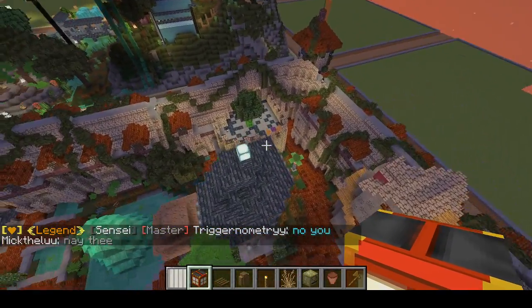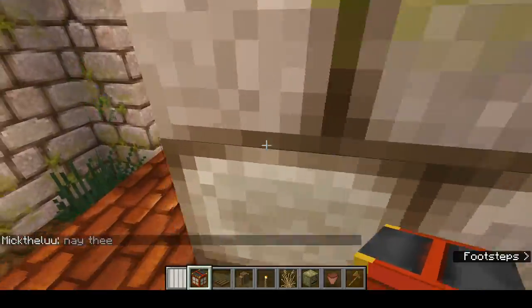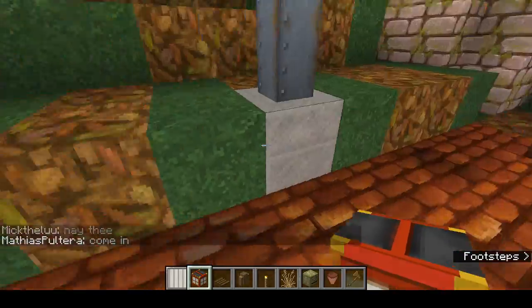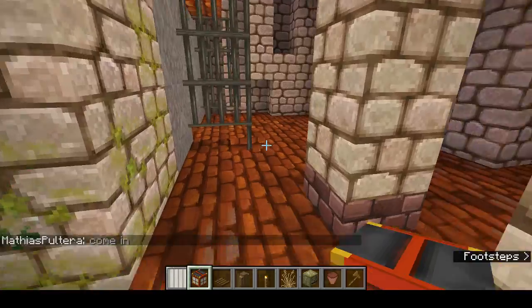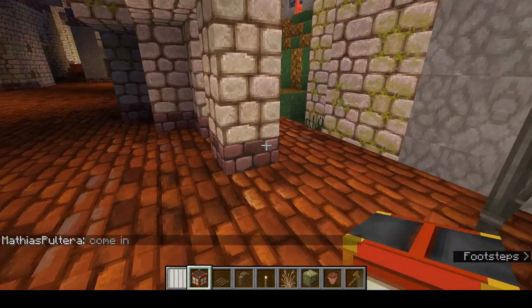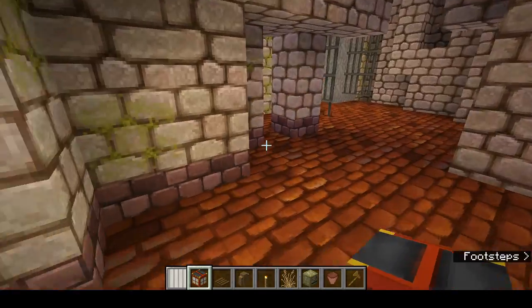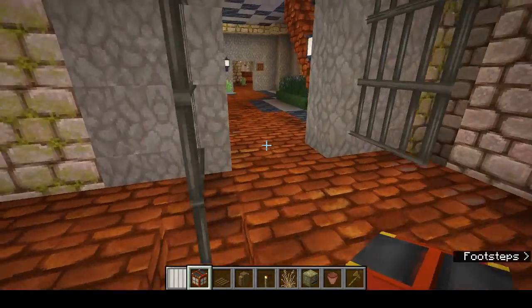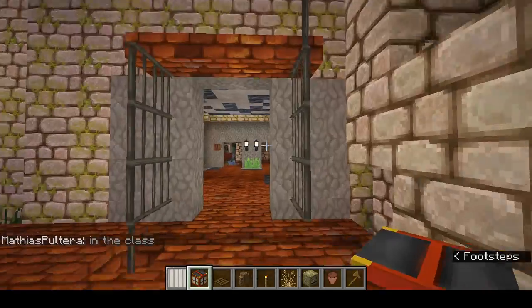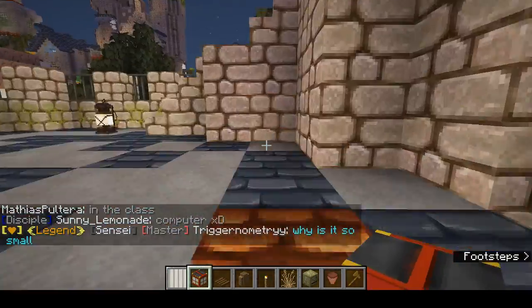We've got the red brick at the main roads. When I first made it, I envisioned there being more of a maze where you had to pass obstacles and stuff, but I kind of gave up on that. This was going to be a gate with some sort of obstacle or test.